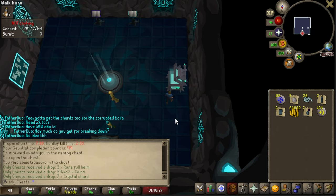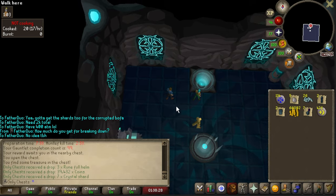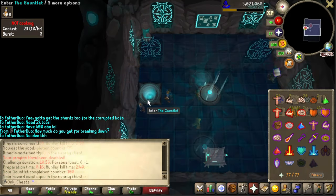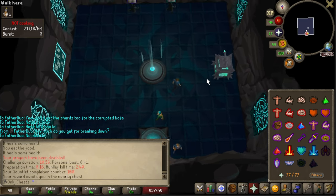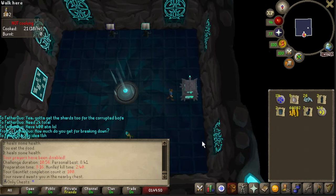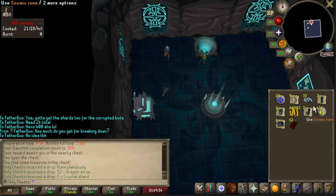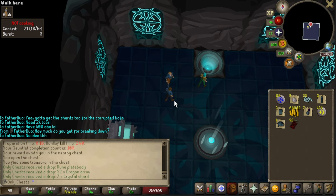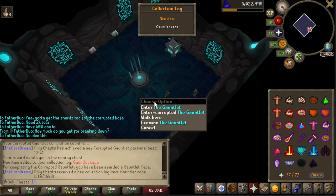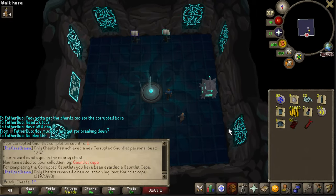Number 99 - just one away from that fabled 100 KC. That was a good amount of crystal shards - sevens, I will always take them. And there we are - the big 100 KC achieved at Gauntlet! Let's go ahead and slap this chest open. Another max crystal shard, love to see that, rune platebody, need some dragon arrows - not too shabby.